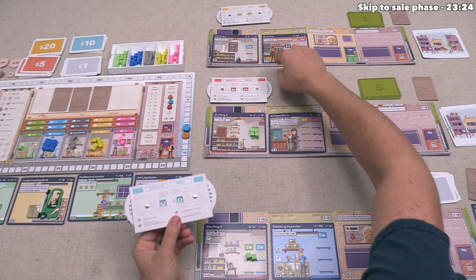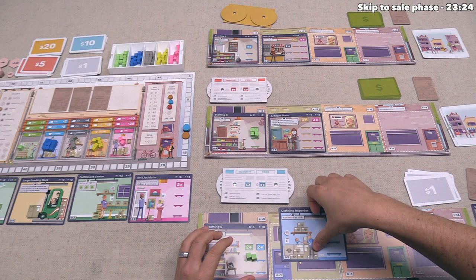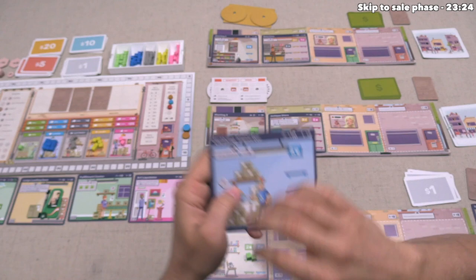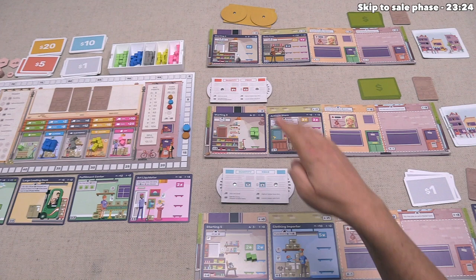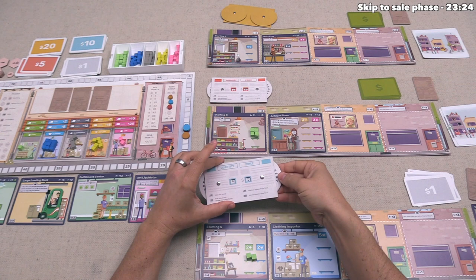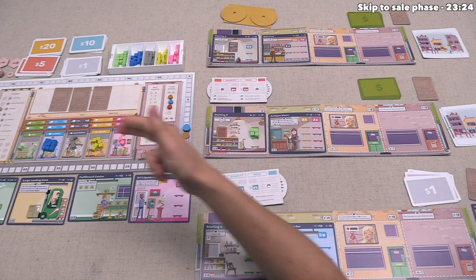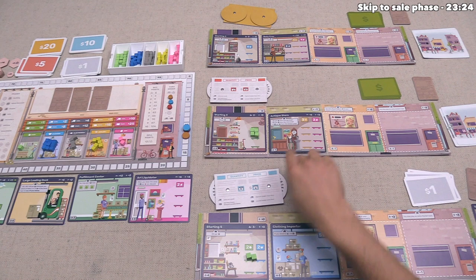We consider our options: our clothing importer has a special ability — if we stock five clothing in a supply phase, we get three victory points, but only if the importer starts empty. Even if orange buys first, they can take at most four, leaving five for us. We have $19. Buying five at minimum price is $10; buying five at $4 each would be $20, which we don't have. We decide just to go with the minimum price.